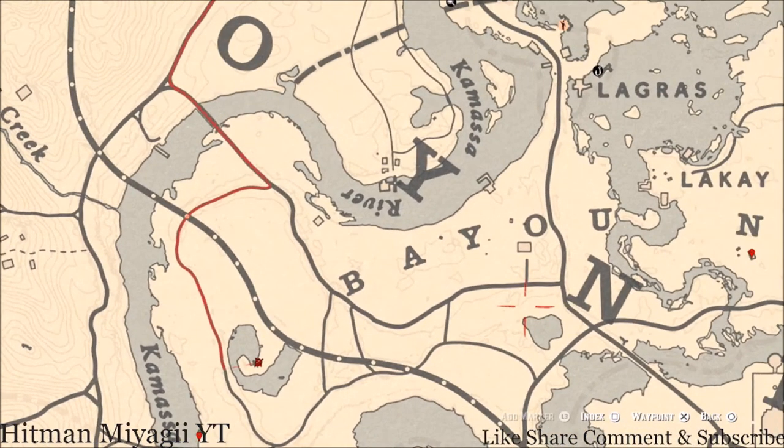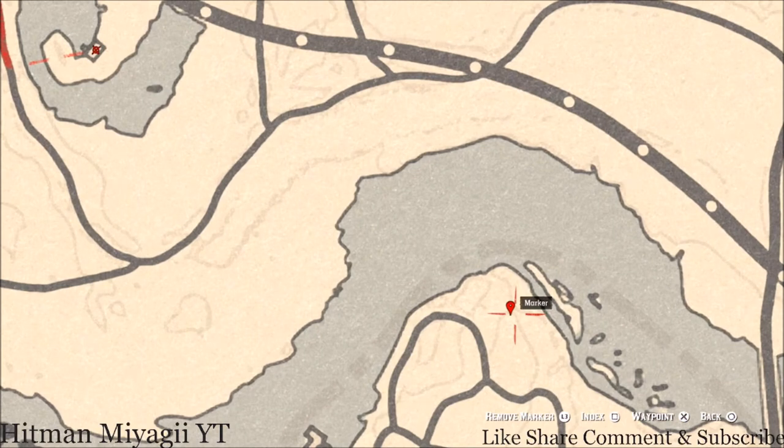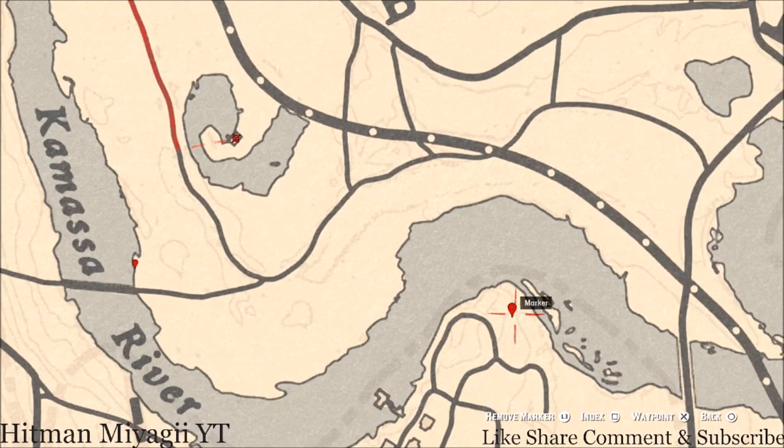Before we move on, let's get this bird egg right here. This bird egg is an Egret egg — E-G-R-E-T — it's in a tree. Shoot it down with a varmint rifle or a bow using a small game arrow.